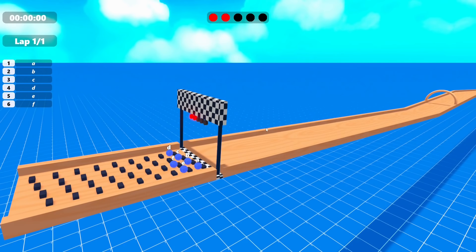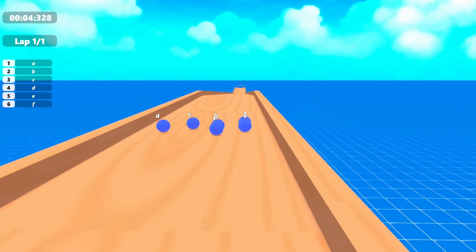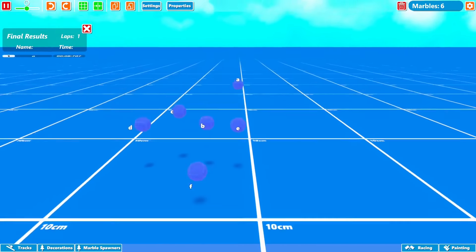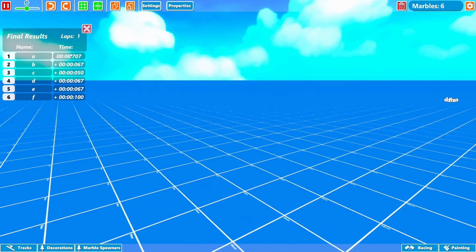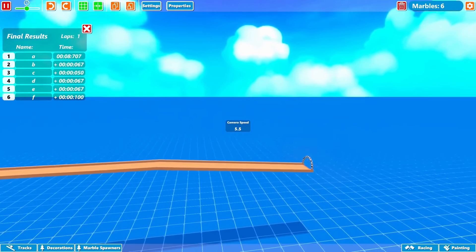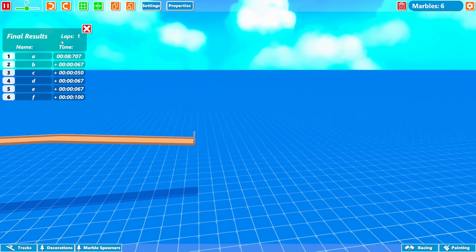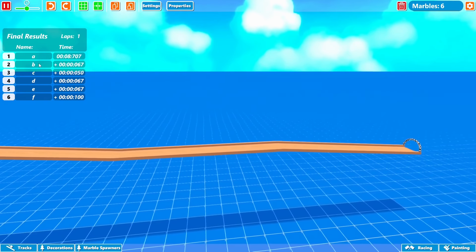I can start the race by pushing this button here. Here we go, the race is about to start. I'm going to click this hotkey which will auto-follow the leader, and we can actually switch between which marbles we follow. It's kind of hard to see which one I'm looking at because it's a straight track and not much is going on, but look at this — we've got times for all of them. This one finished in 8.7 seconds.